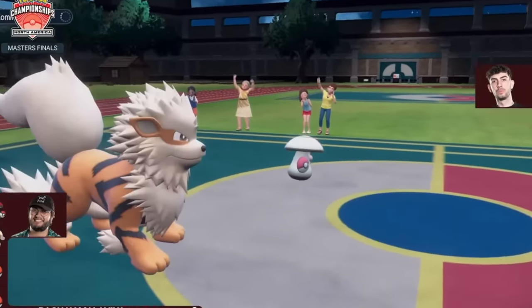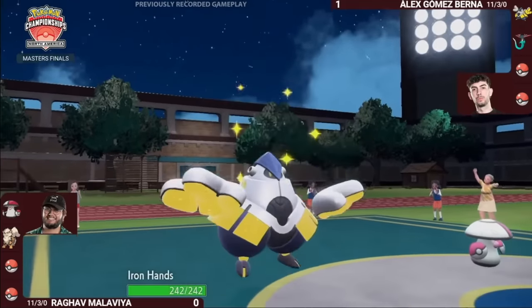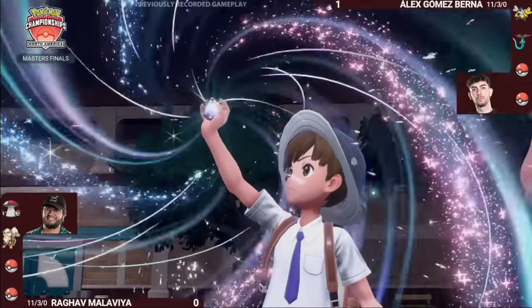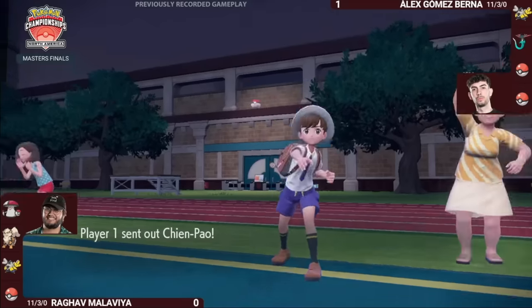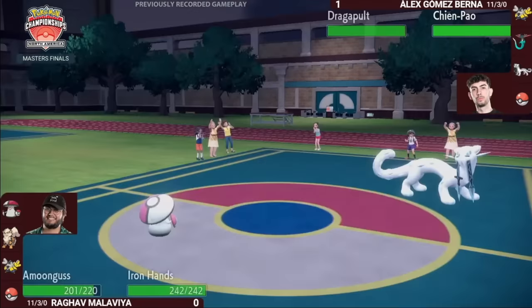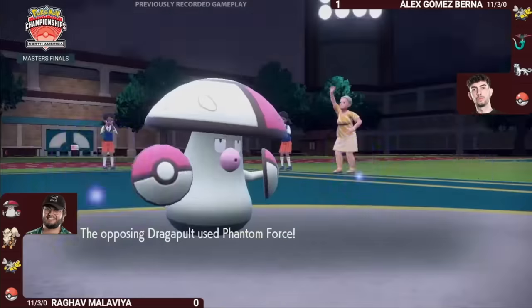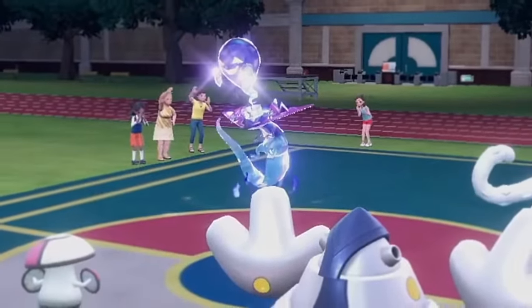Raghav fears the Phantom Force is targeted into Arcanine, and therefore switches it out into Iron Hands, since Amoongus should be able to take even a Choice Band boosted hit. But Alex predicts that again, and switches in Chenpao to lower Amoongus' defense with its Sword of Ruin ability, allowing Dragapult to pick up the KO, while somehow also getting Dragapult out of what looked like an impossible situation.